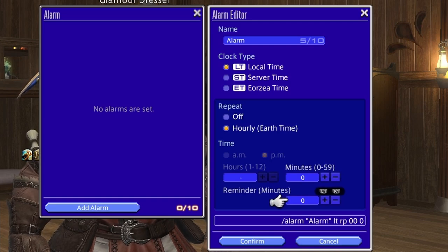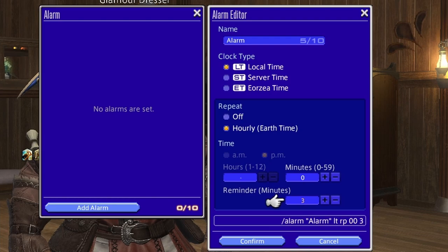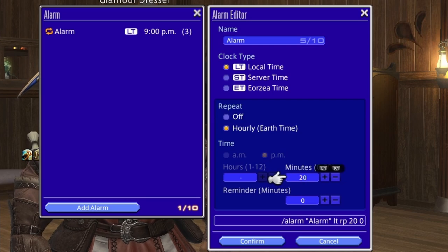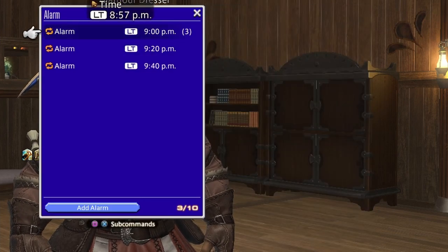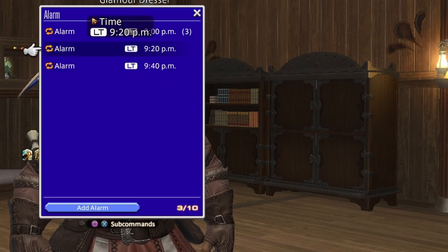You can set the reminder minutes to a few minutes before — like three minutes before — so it'll alert you that the gate alarm is about to come up. You can confirm that, and you can add up to 10 alarms. So you could add another gate alarm and then add the last gate alarm. There you go — you can set up three gate alarms so you always get notified every 20 minutes.